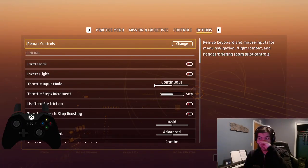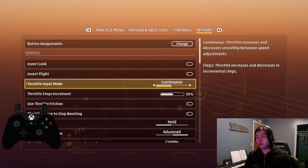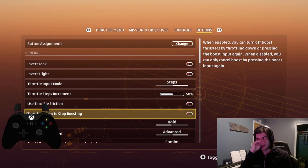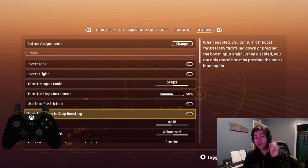So how do we solve these issues? We go to our controls and we change a couple of things. We make sure first that our throttle input mode goes to Steps, and we set our steps — default 10% — up to 50%. Throttle friction won't matter because we have steps, but I like to leave it. Throttle down to stop boosting — disable — because we're doing throttle control as we're boosting and drifting. If we turn this on, we get a lot of issues where you boost, cancel the boost with throttle down, and then when you try to drift, you'll just boost again and waste a bunch of boost energy.